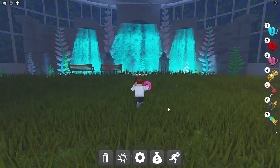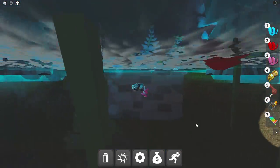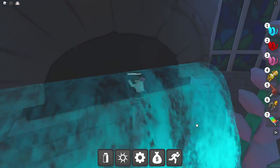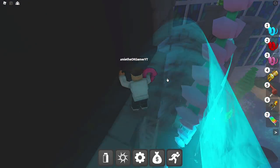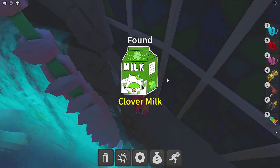Now if we head on over here, we can get Clover Milk right there. There is a ladder hiding behind this waterfall right here — or one of these waterfalls. Go on up. There we go — oh my! Do not do that. Okay, let's try that again without falling off. Take it easy. There we go, we got Clover Milk.